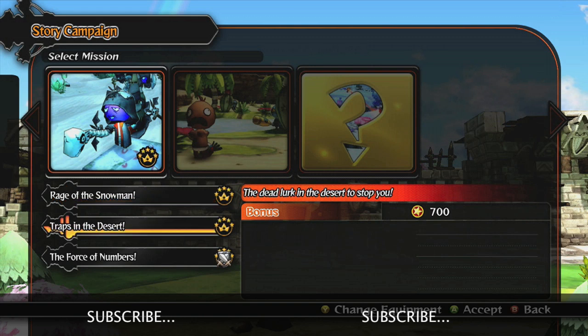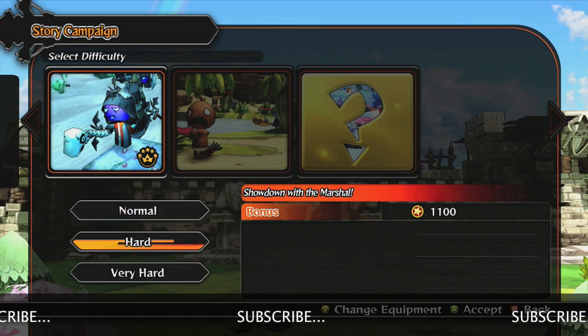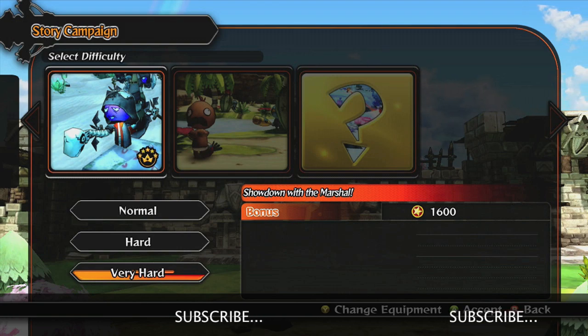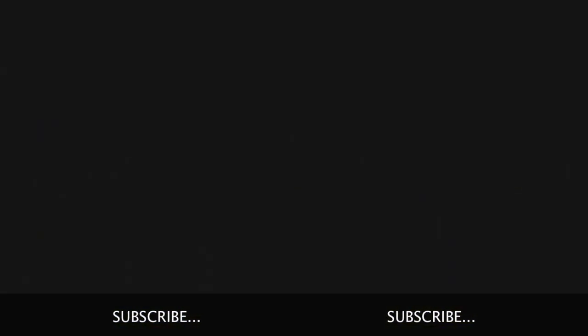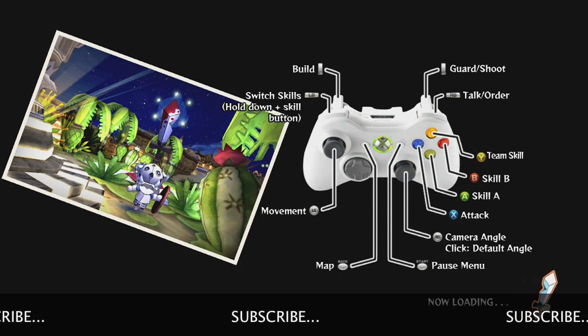Find the single player mission titled The Force of Numbers. Select Very Hard Difficulty for the 1600 star bonus. You will have four minutes to complete this mission, but you can do it in two.